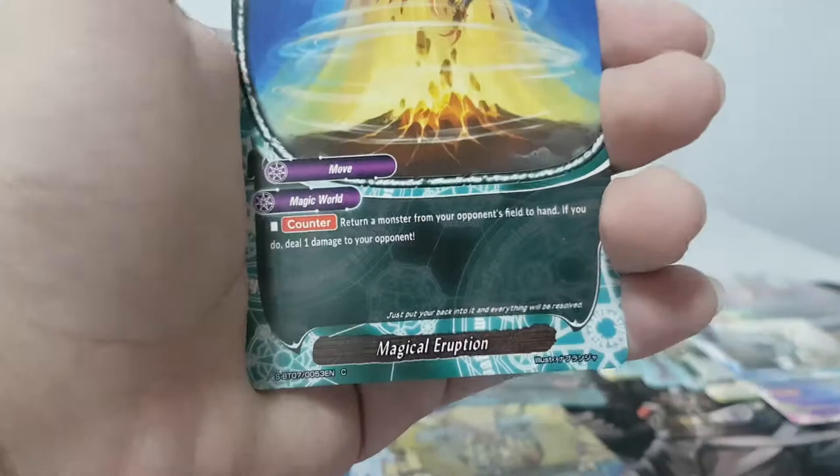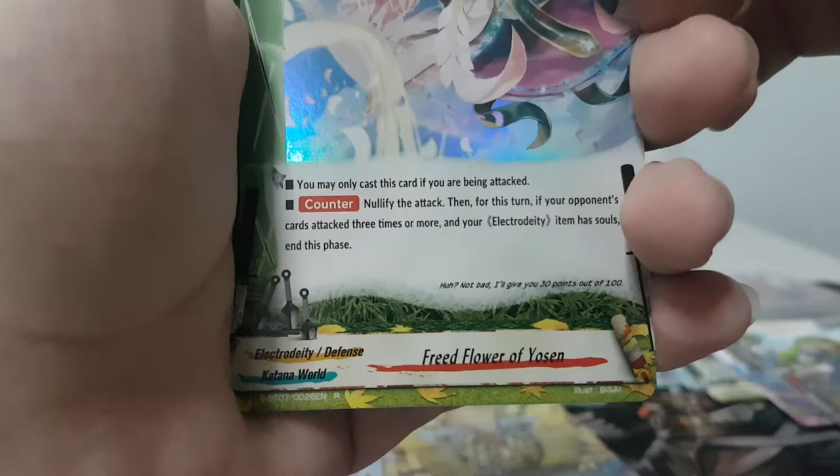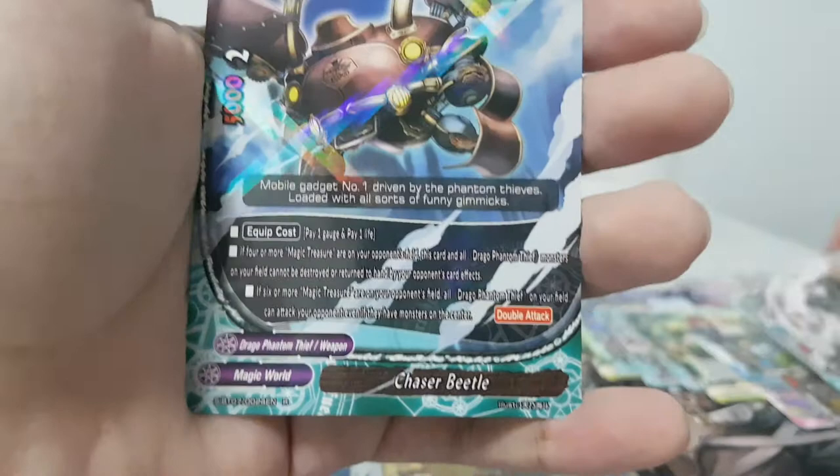That's cool! Double rare. I still haven't even started on the other side of the booster box yet — I probably have to make a part two. Khan Nautical, Magical Eruption, Shade Party Time, Brilliance Rainbow for the Ancient World deck — D-Share. Chronos Vent, Randjo Pando foil — Fruit Flower P-foil of Yosun. Now if my opponent attacks three times or more and my Electric DT item is in the soul — that's a good card! I got another Noru — cool.